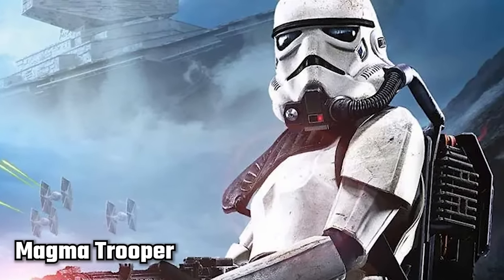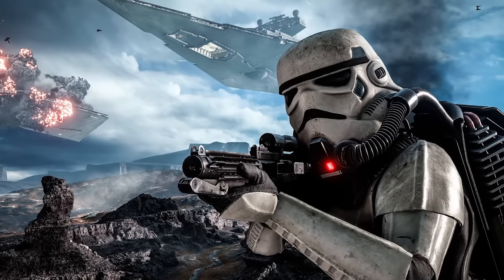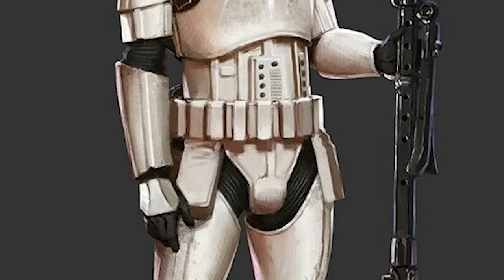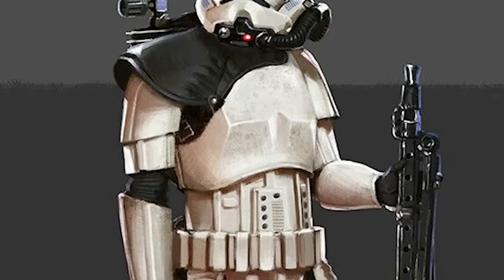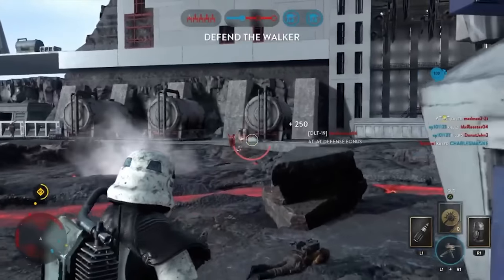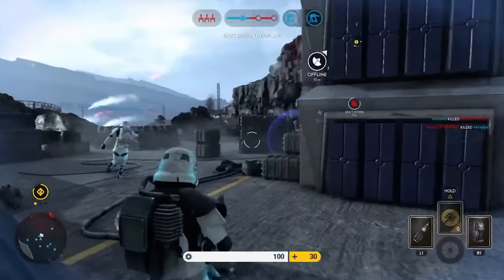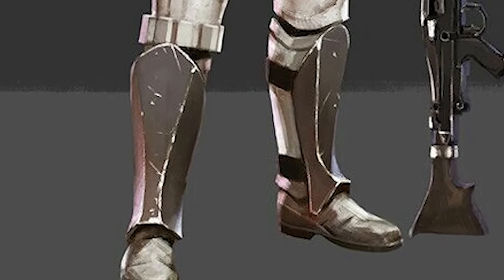Magma Troopers were a specialized variant of Stormtrooper the Empire would deploy to volcanic worlds such as Mustafar or Sullust, to crush mining revolts and assist Darth Vader in building his fortress. Their armor is designed to withstand the heat only a volcanic planet could offer, with extra armor on the legs and a respirator connected to their backpack. They also generally wore a black pauldron, similar to Desert Troopers, and first appeared in 2015's Star Wars Battlefront. Weapons used by Magma Troopers include E-11 medium blaster rifles, T-21 light repeating blasters, and DLT-19 heavy blaster rifles.